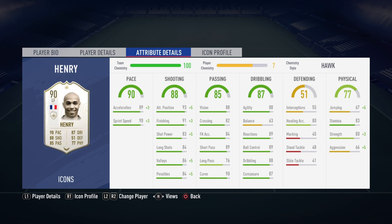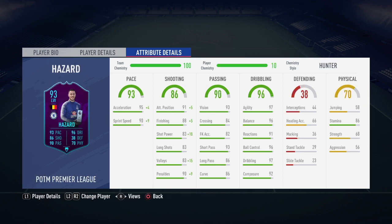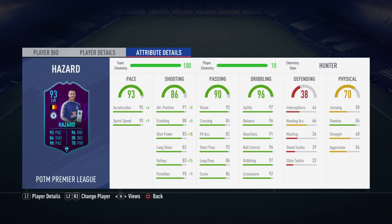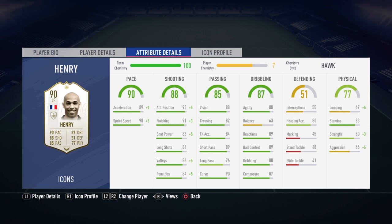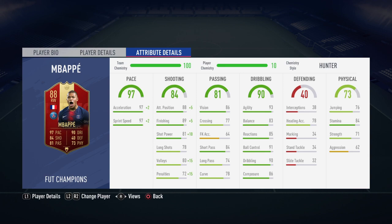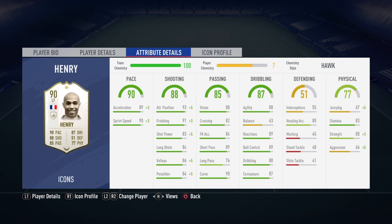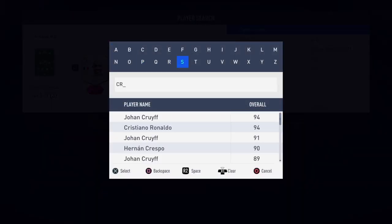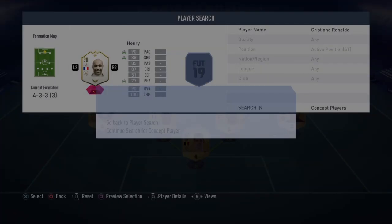His ball control — right, so it says 89. Let's compare this to Hazard and Mbappe. Hazard is 96. 89 to 96 — you're probably thinking what are you on about, it's not a big difference. But trust me, you can see it by a mile. So that 89 ball control is really poor.